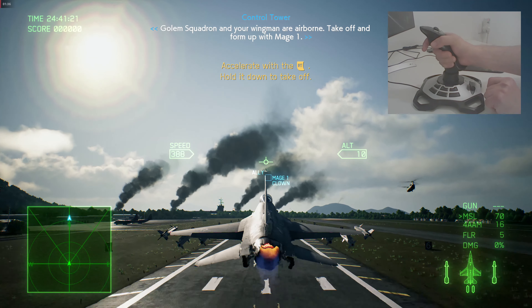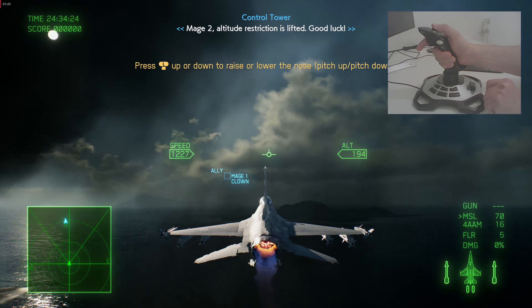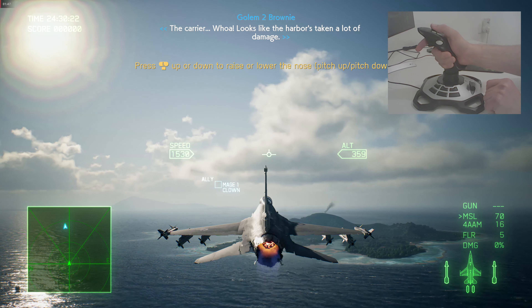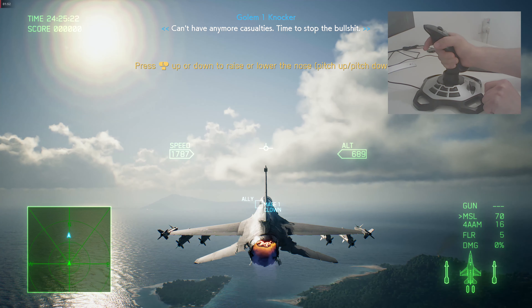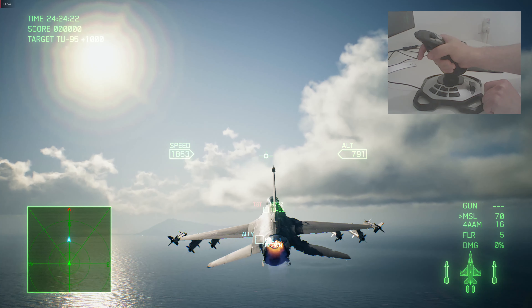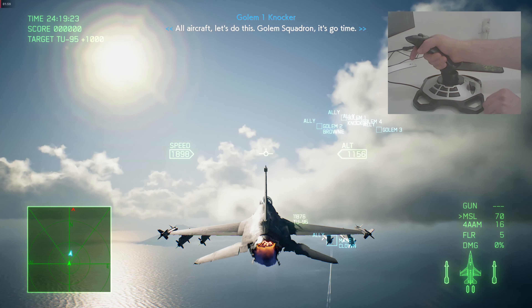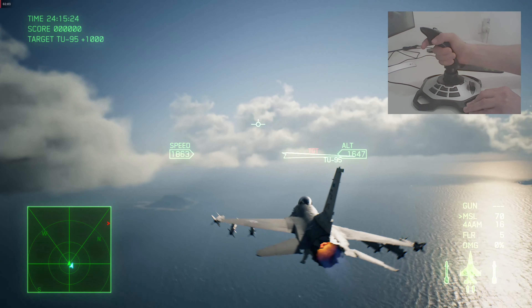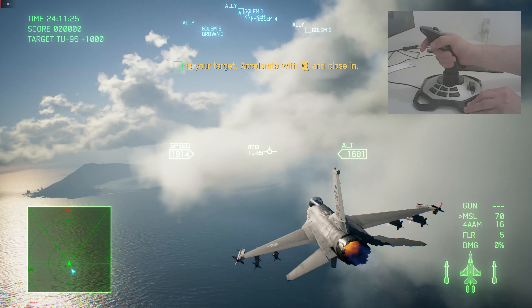Your situation is tight. It's a hell of a welcoming party, but we have faith in you. Good luck. Control, do me a favor and get that bird in the air ASAP. Column Squadron and your wingmen are airborne. Takeoff and form up with Mage One. Mage Two, altitude restriction is lifted. Good luck. The carrier. Whoa, looks like the harbor's taken a lot of damage. Can't have any more casualties. Time to stop the bullshit. Mage Two, form up with Mage One.